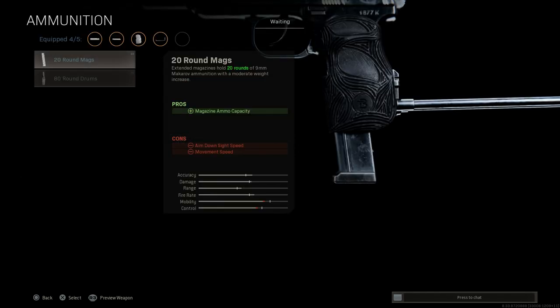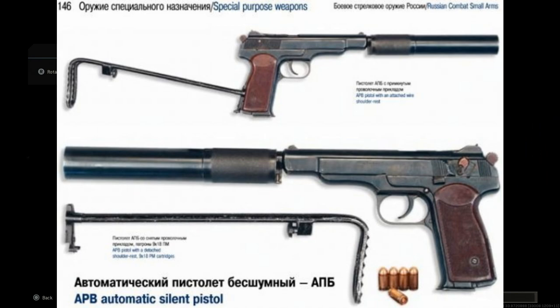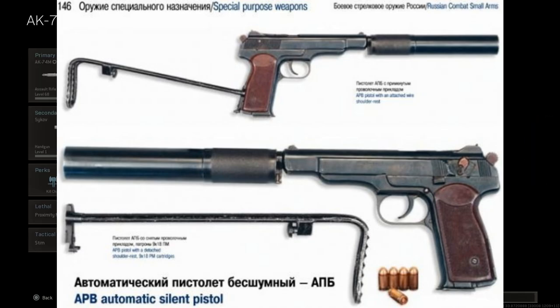For the fifth and final attachment — ammunition — we want the 20-round magazine. In real life, the APS and the APB both used a 20-round magazine of the 9x18 Makarov round. We're increasing our magazine capacity from a base of seven up to 20, with cons being ADS speed and movement speed. This is our final design for the APB, the Avtomat Pistolyet Besshumniy.